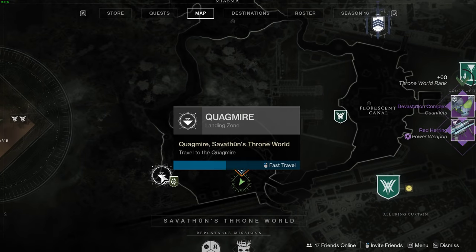Grab the chest — see, I got a red one in there. Fast travel back and let's see if I can grab it one more time, just to show you guys. Come on, use the load zone.